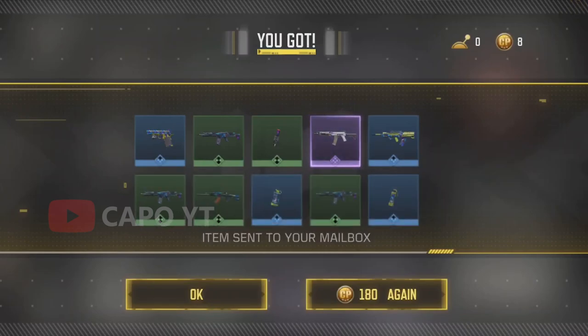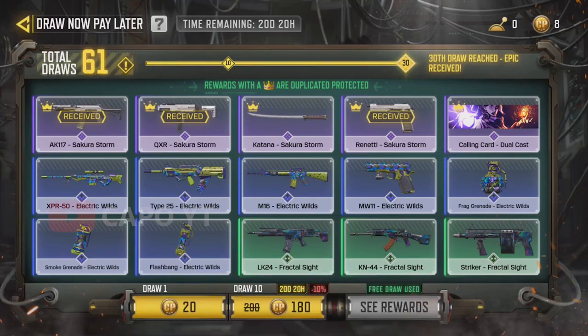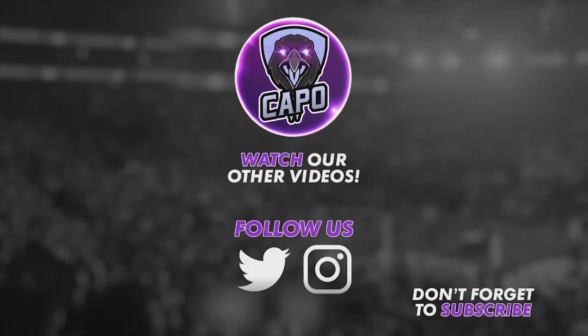We got the AK-117 — that's not what I wanted. At 61 pulls I'm not going to try anymore because it's just going to be a big scam. There are no guarantees, nothing — you can't really see how the system works.